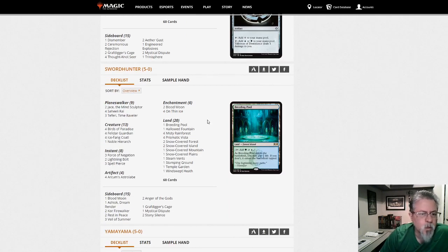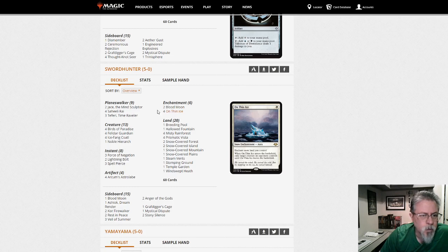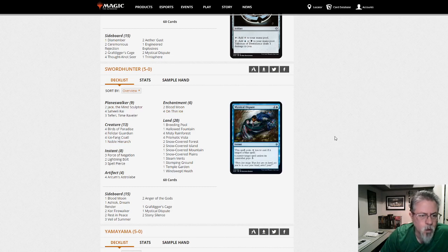Sword Hunter playing Saheeli Combo — probably snow-based, which is why we're seeing both of these in the dump. On Thin Ice for removal. This is Temur Saheeli, kind of a control-combo thing.